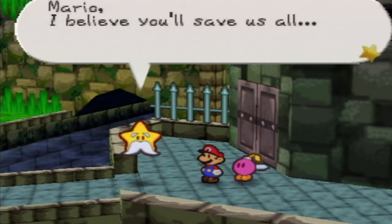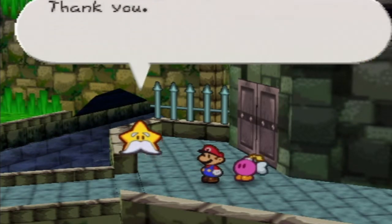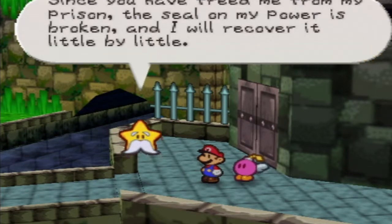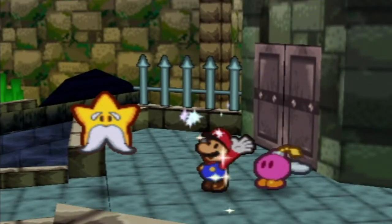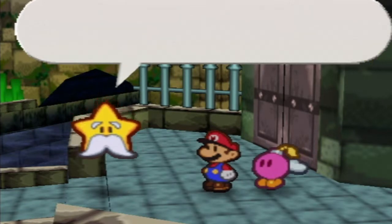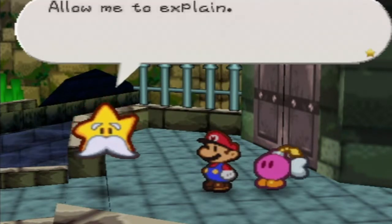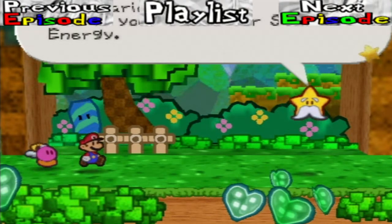Mario, I believe you'll save us all, just like you just saved my mustache. From the bottom of my heart, I appreciate all you've done. Thank you! Since you have freed me from my prison, the seal on my power is broken, and I will recover it little by little. As long as an ounce of power remains in me, I shall help you. And sparklies! Mario can now use the Star Spirit's power in battle. Using a star power requires star energy. Would you like to listen while I tell you how to use star powers and star energy? Sure, why not? Allow me to explain. Oh, I'm sorry, I didn't realize I had to battle you over it. Well, I guess I'll show this in the next part. See ya then!